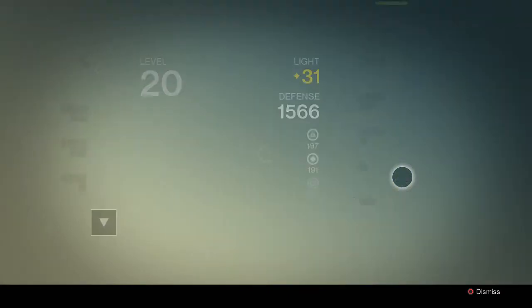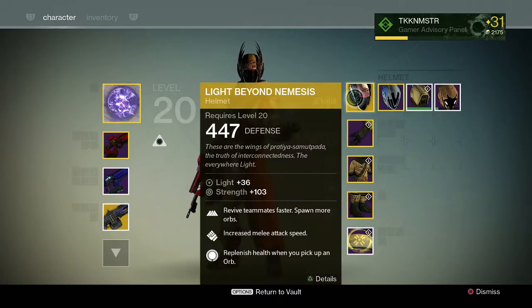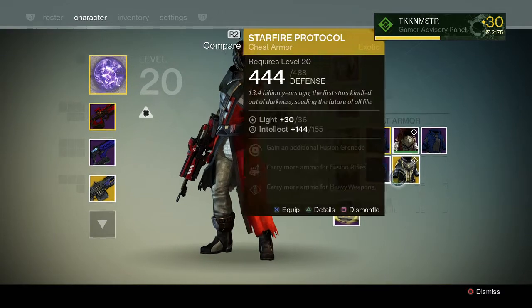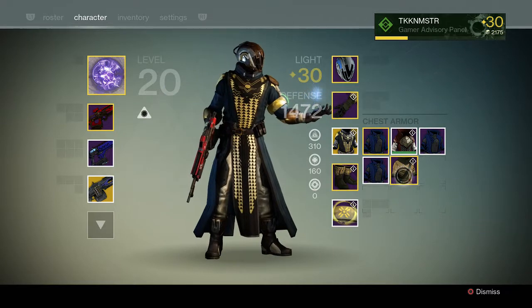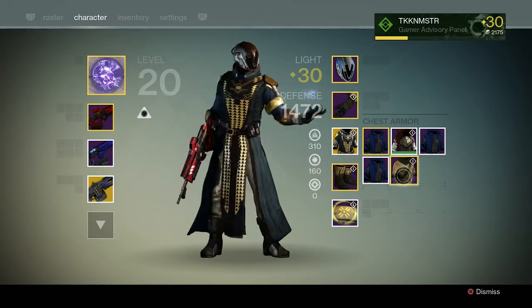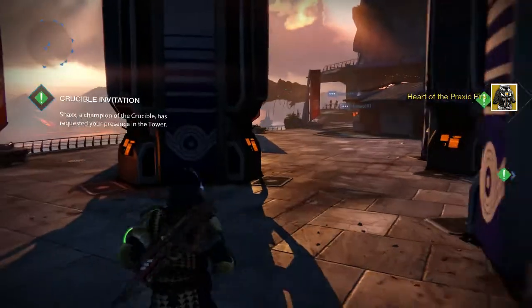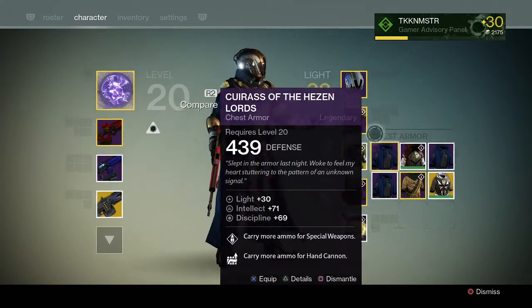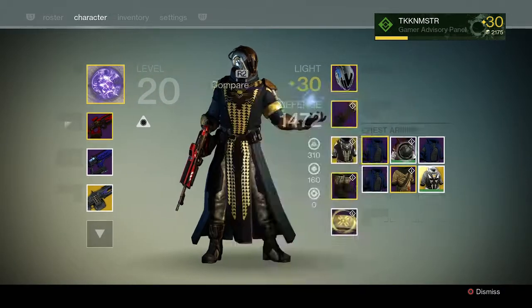I guess I'll put this on and see what it looks like — I'll just preview it. Alright, let's check this piece out. Oh, it's kind of like the Praxic Fire, except it's a different pattern. Like if you look at it, the way it's basically got that... I don't know if I just noticed that — if all the Warlock chest pieces are like that. Where it's got like the middle part right here, and then the two parts on the side, and like the split in the back. Does it look like that on all of them?